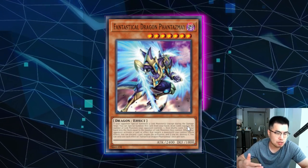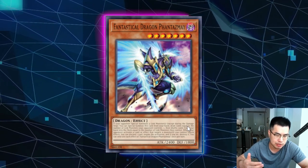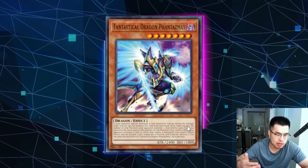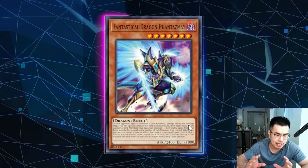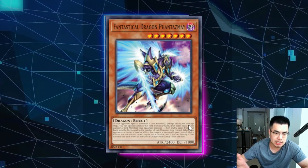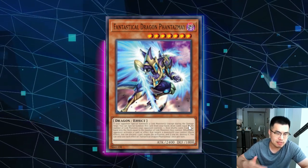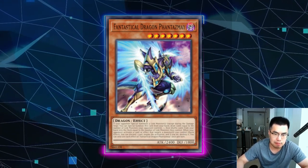Or you just have a generically good monster that also stops hand traps like Effect Veiler from targeting you, and Infinite Impermanence, because it has the ability to discard a card and negate effects that would target your monster. So I really like this card. If you have space in your side deck, definitely play it, because it's also good in crossover against matchups like Sky Striker, decks that play Spright Elf, even Math Mech, and other decks still playing Link Monsters. It's a very, very powerful hand trap.